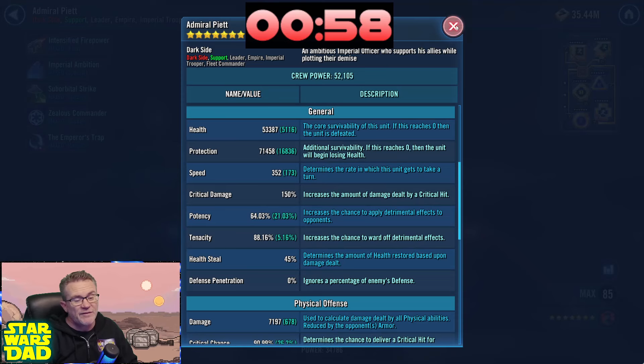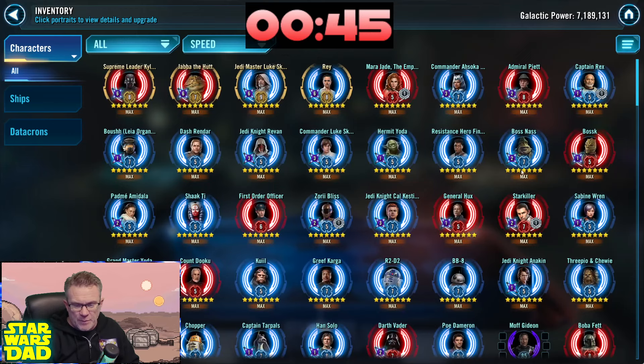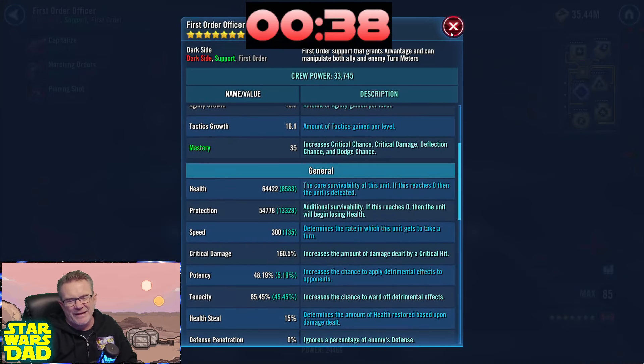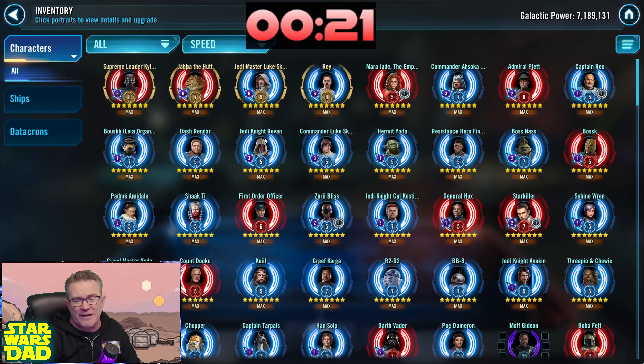Let's look at Jabba's mods — 177 extra speed, health is okay too. That's a good mod set on Jabba. Let's take a look at Admiral Piet — 352 speed, 173 extra speed. That's a lot of extra speed on Piet. I don't know if I love Crit Chance but it doesn't matter on Piet — it's just about the speed, just get the number on there. That is a very fast Piet indeed. First Order Officer faster than Hux — I know a lot of you guys love that, I'm loosening up to the idea.